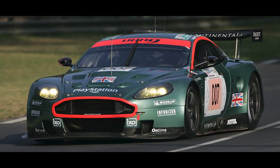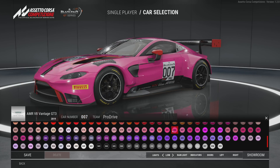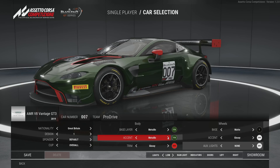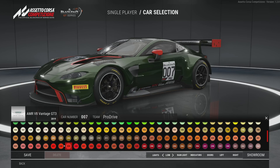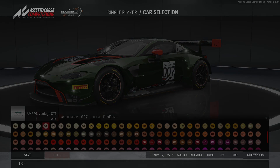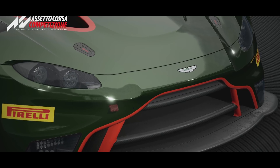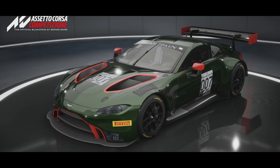Next, you know the score — try to make the new V8 Vantage look as much like the god-tier DBR9 as possible. The default design number 1 is pretty close, which is half the job done. Just need to find an appropriate British Racing green, slap on the number 007 and we're good to go. The green isn't perfect, but again we're working within the limitations of the software, and honestly it's not too far off. As far as throwbacks go, I think this one is pretty damn close.